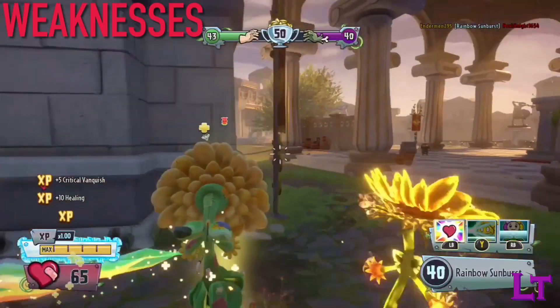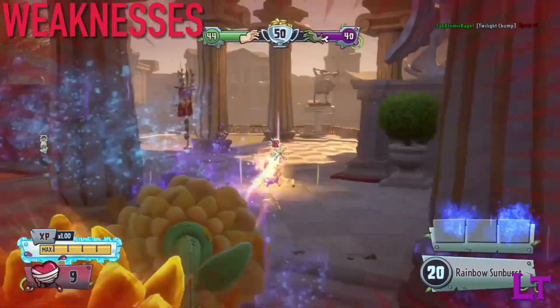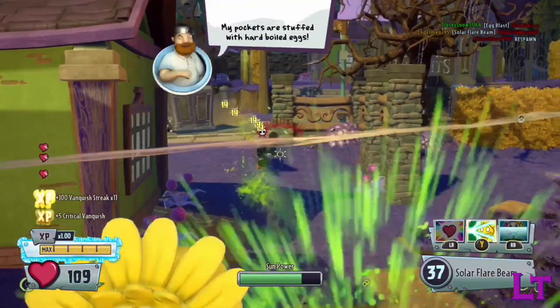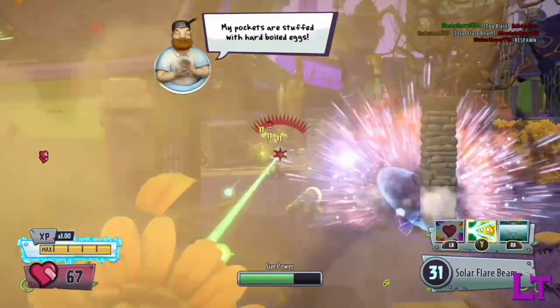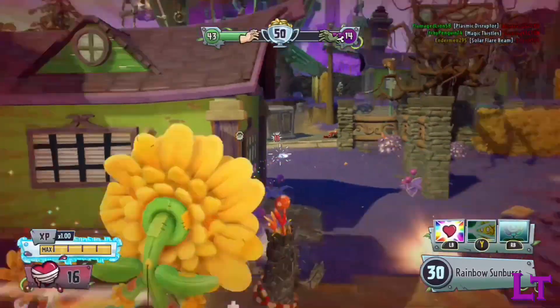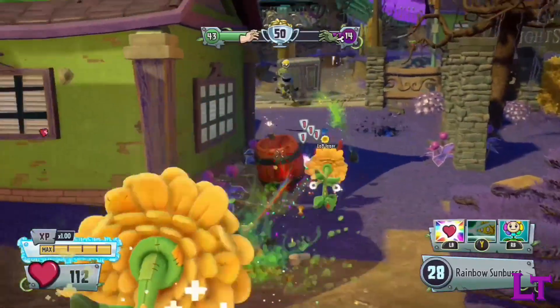Her special ability also only triggers on final blows, meaning that if you often get your kills stolen, you will not be able to take advantage of it. Thanks to this guide, you are now the master of screaming at your teammates for stealing your kill for the 83rd time in a match and being unable to self-heal because of it. Be sure to come back for the next episode next week. Thanks for watching, and don't forget to subscribe for more content like this. Have fun. We'll see you next time.